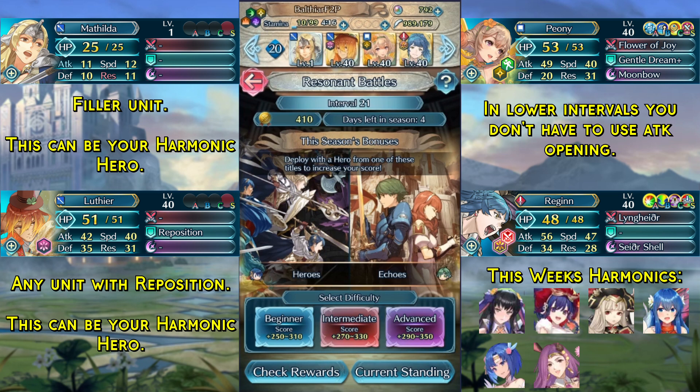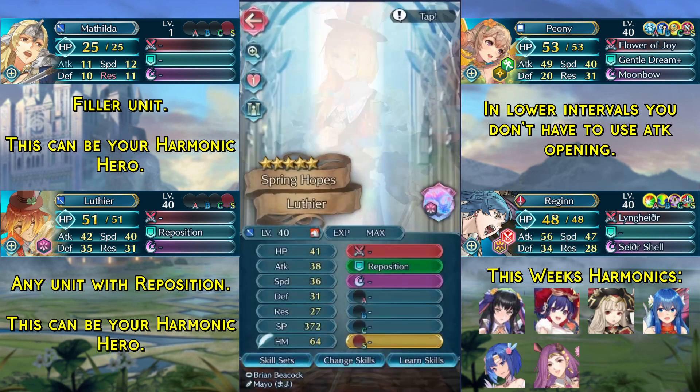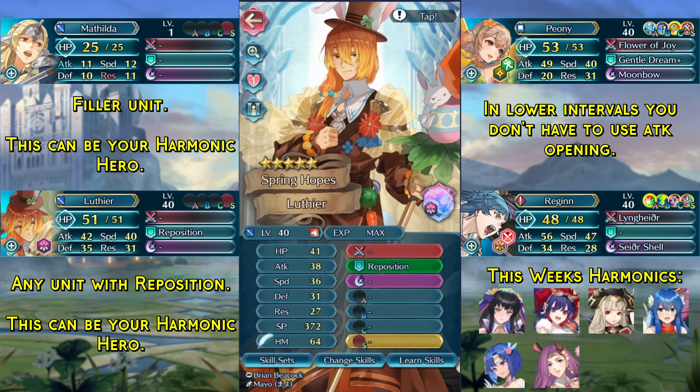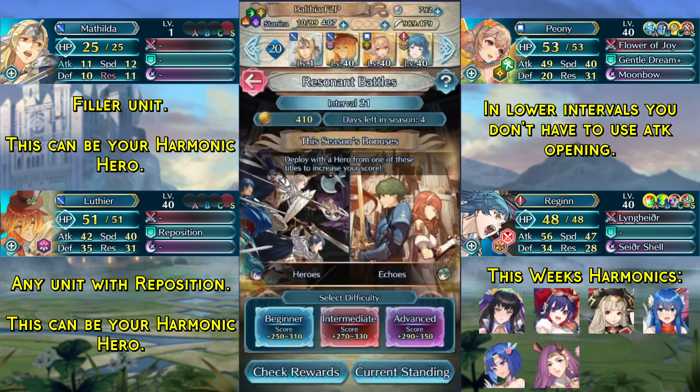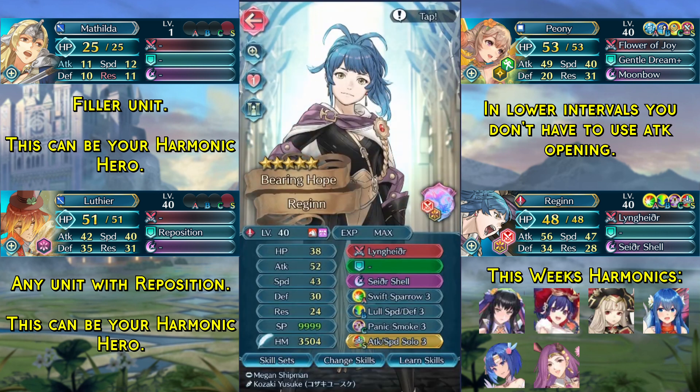Here are this week's units. In the first slot we have a filler unit — this can be a harmonic hero. In the second slot we have any unit with Reposition, which can also be a harmonic hero. In the third slot we have Peony with a base kit and the Attack Opening Freeze heal. And in the last slot we have Regan with a base kit and the Attack Speed Solo Freeze heal.